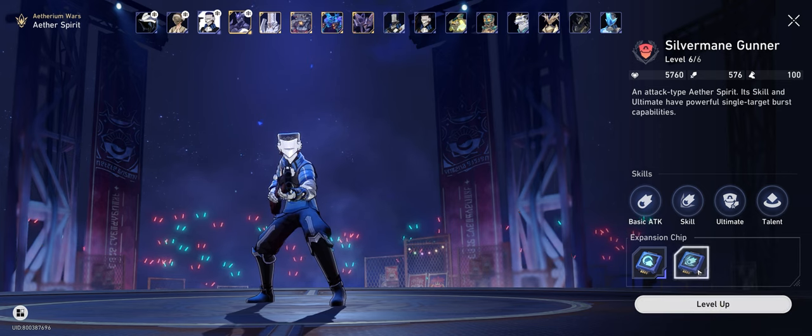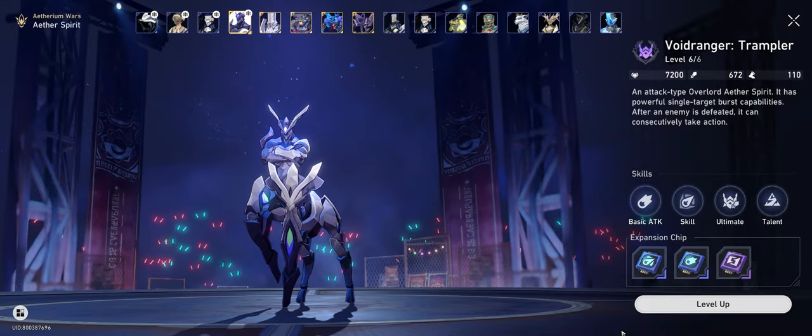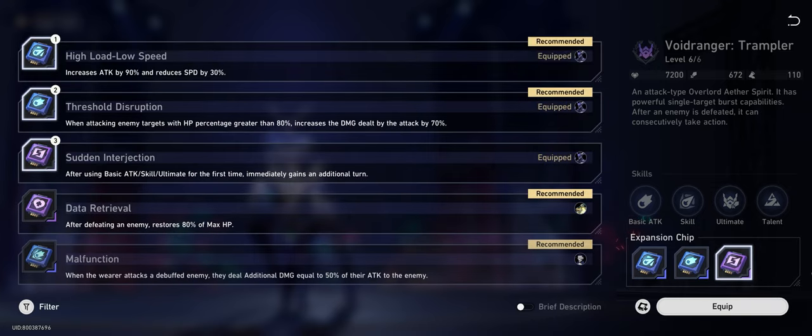For my silver main gunner, I had him equipped with the Malfunction chip, which has him deal an additional 50% of his attack to the enemy as long as they're debuffed. This is where the Trotter comes in as the main DoT applicator. In the second slot I tossed on a basic 20% attack chip for a bit more damage. For the Void Ranger, I had him equipped with the High Load Low Speed chip for that massive 90% attack boost. The speed reduction doesn't really matter since you have your Vagrant to give your Ranger extra turns.